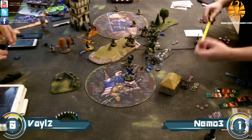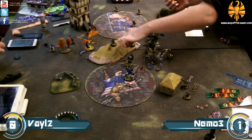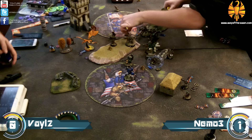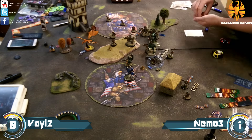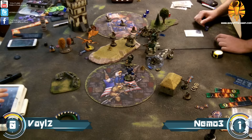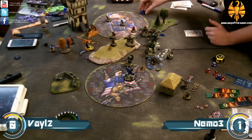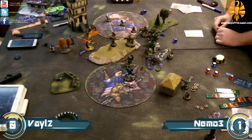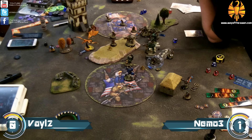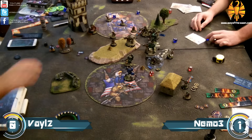Vayl's still good at assassinating, so Nemo gets Arcane Shield from the journeyman warcaster and runs behind a house, dropping Magnetic Field and camping for focus. That's one of Nemo's strengths — he's mainly just a walking feat, his gun's pretty good, his spells are okay, but with Finch he can allocate focus very efficiently so he doesn't spend much focus and can camp quite a bit. Armor 16 makes things pretty easy.